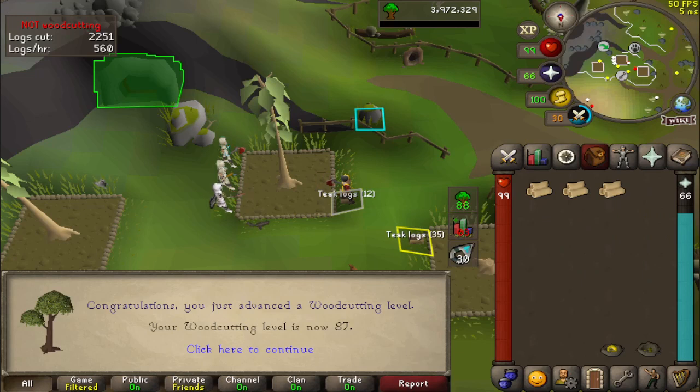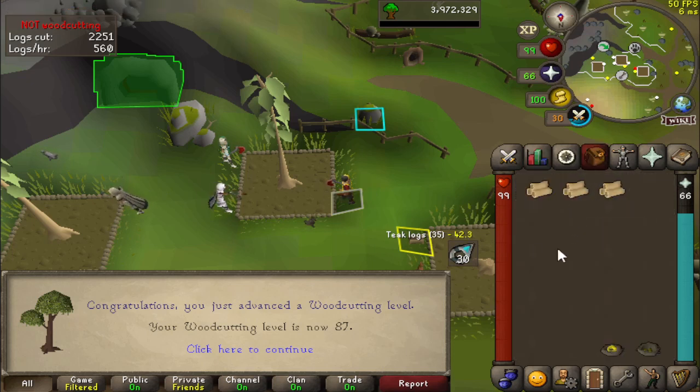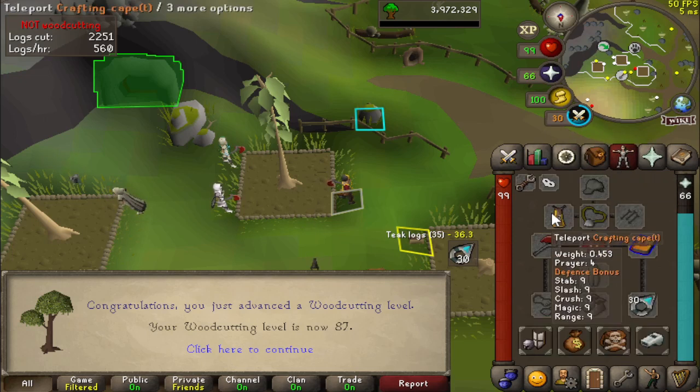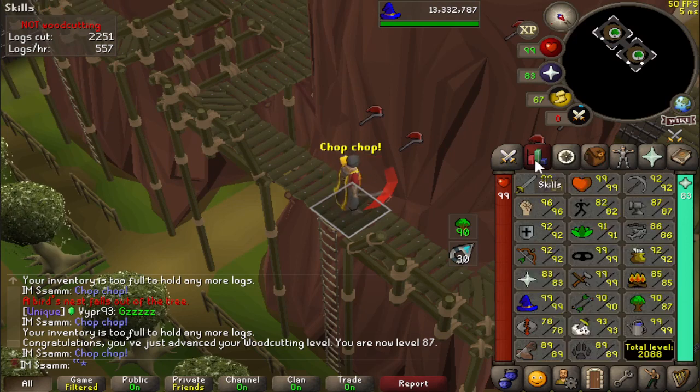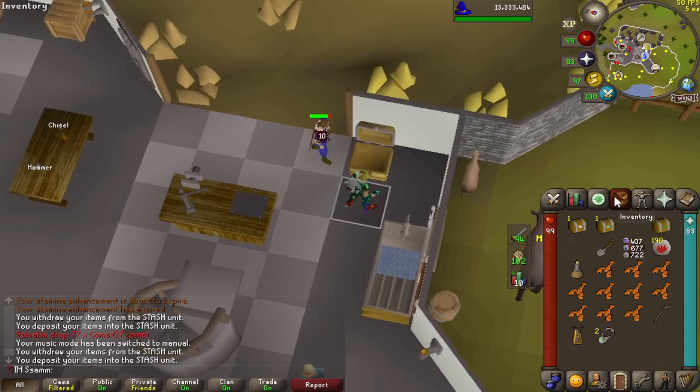87 Woodcutting. I am going to go to the Woodcutting Guild because I want to AFK a little bit harder at the moment. So I'm going to do magic logs I think. But while I'm there I'm going to try and get a redwood. 90 Woodcutting! I'm so happy I did this instead of going for the plus five - it's so much easier. We've finished up woodcutting.